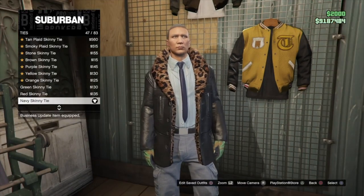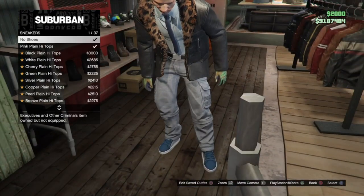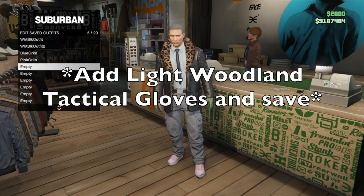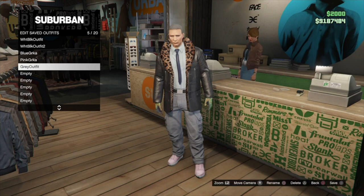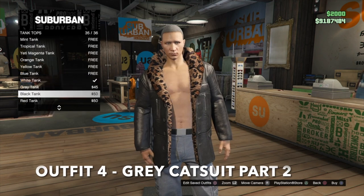Next, go into ties and put on the navy skinny tie. For shoes, go into sneakers and put on the pink plain high tops. Lastly, add the light woodland tactical gloves and save this as an outfit.